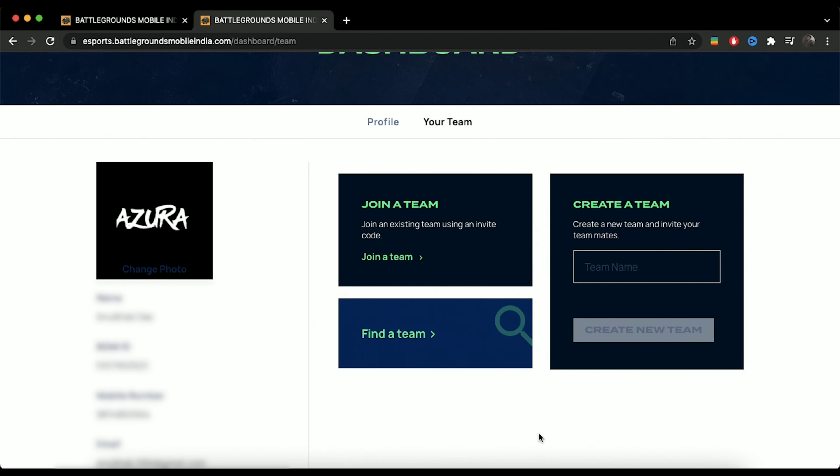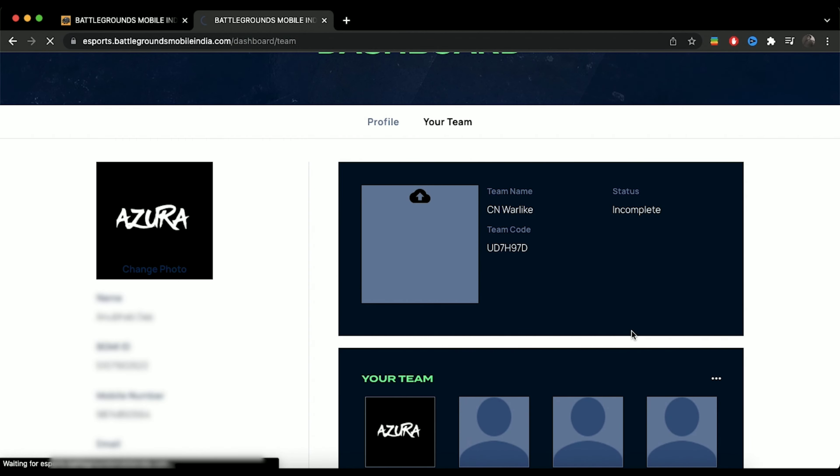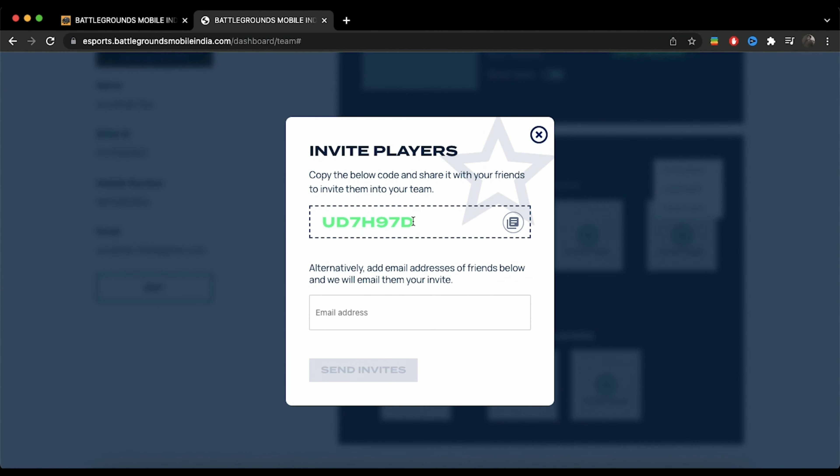Now go to your team section and join. Find or create a team of your own. Enter your desired team name and click on Create a New Team. Once done, you can send an invite code to your team members so that they can join your team.